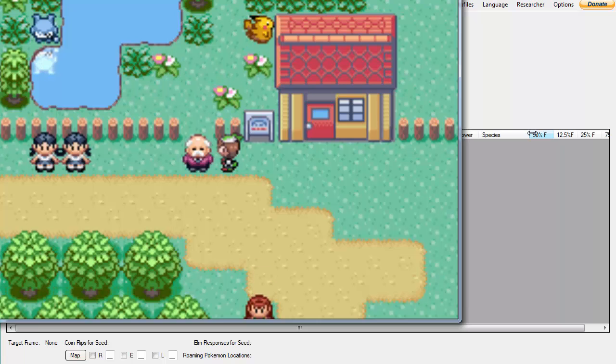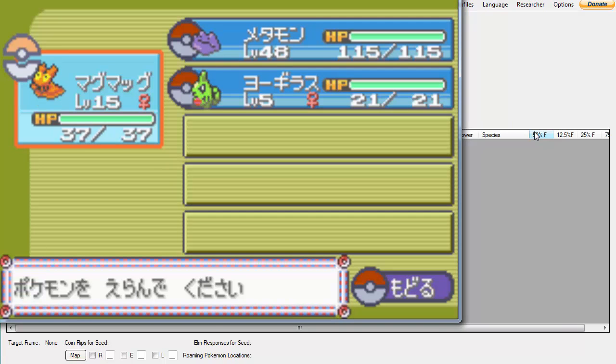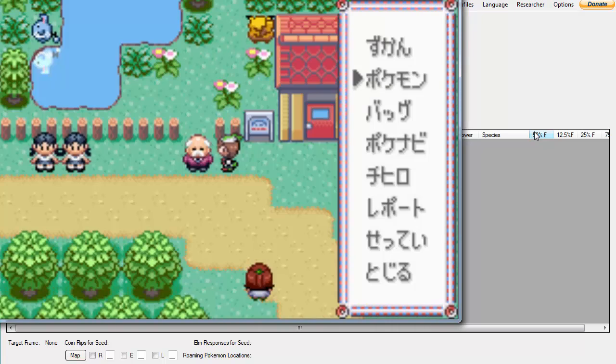With that out of the way, all you need to do is save in front of here. The only thing you really need in-game is this Slugma — they can have either Flame Body or Magma Armor, and both of those abilities reduce the time it takes to hatch eggs.